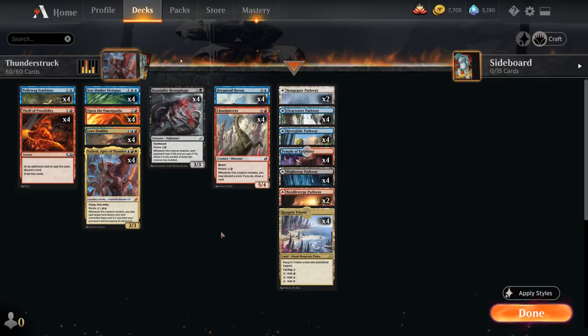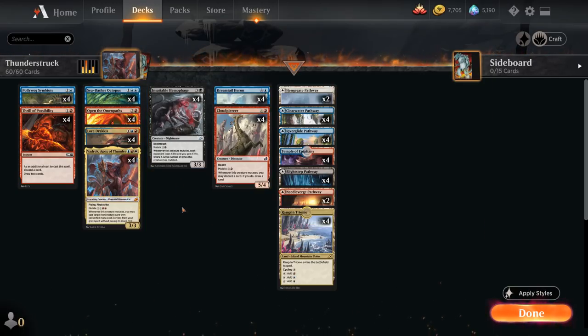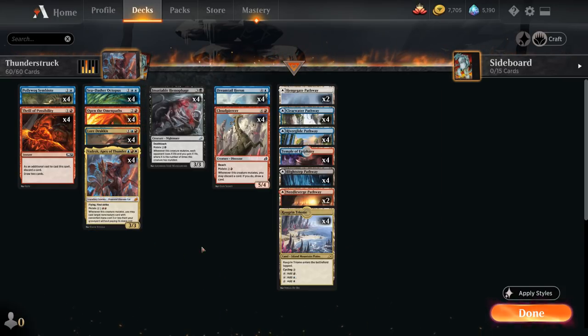How do we plan to eventually win the game? That's with Insatiable Hemophage — the four-mana 3/3 Nightmare with deathtouch that mutates for two and a black. Whenever this creature mutates, each opponent loses X life and we gain X life, where X is the number of times this creature has mutated. So it only takes a few Hemophages and a few mutate creatures to win by comboing off with Vadrok. The deck is capable of winning on turn three, but it does take a specific draw of turn-two Symbiote into turn-three Open the Omen Paths with Vadrok and the right mutate creatures in hand.